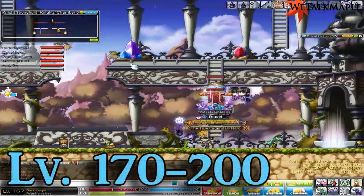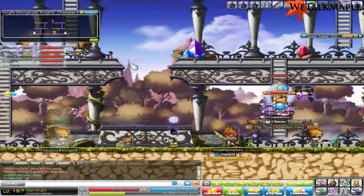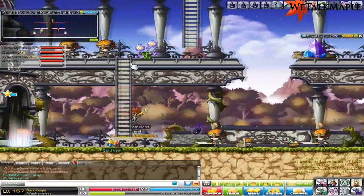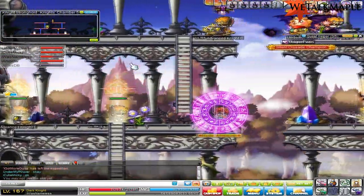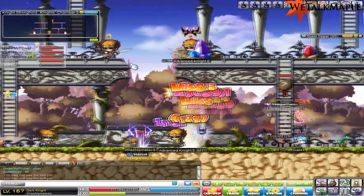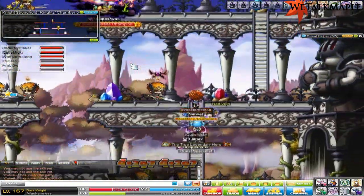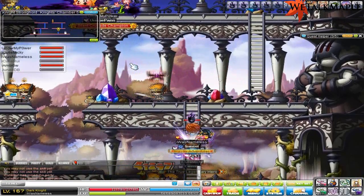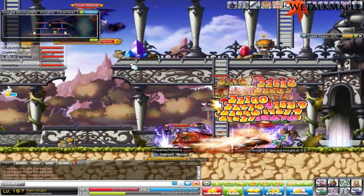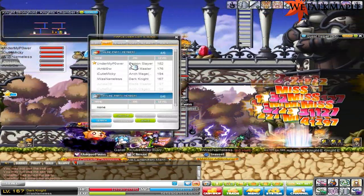Level 170 to 200 — this is it, the final training spot, and it's going to take a long time. You're going to come to Knight's Stronghold. Unfortunately I couldn't find a party so this is footage from a while ago. This is the end game — this is what you're training at. It's a lot better experience than Bears and Crockies. You're going to train here all the way to level 200 and it's going to be boring, so get some good music or have the TV on. It's also pretty much a pot drain, so buckle down, make some money, and just go hard.